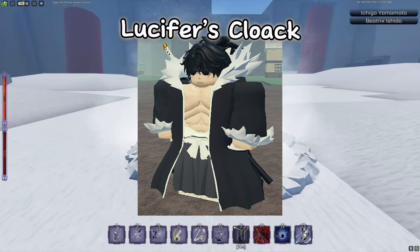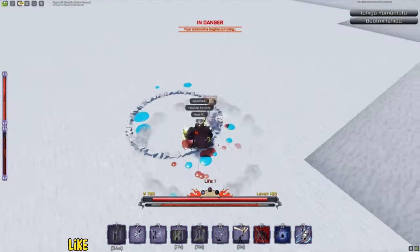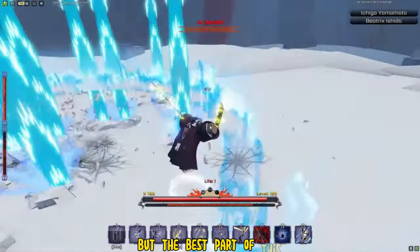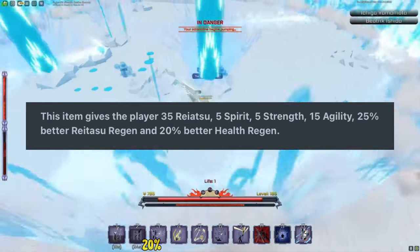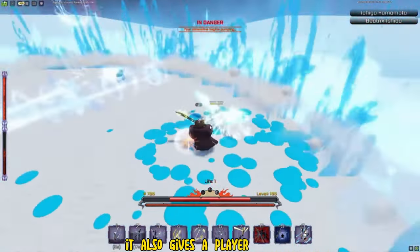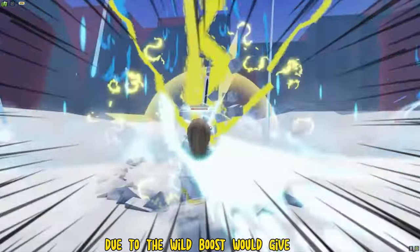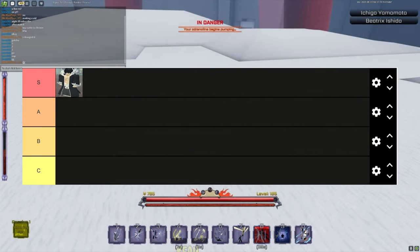The first one on this list is Lucifer's Cloak. The description reads: 'A cloak worn by somebody who thought he was the strongest.' Like the rest of the godly accessories, this cloak can be obtained as a godly drop from Invasion, Time Gate, and Incursion game modes. The boosts are: 4 vitality, 15 agility, 20% better health regen, 25% Ryatsu, and 25% better Ryatsu regen. It also gives a bonus flash step and a 15% EXP multiplier — definitely the cloak you'd want for a spirit build. S tier.